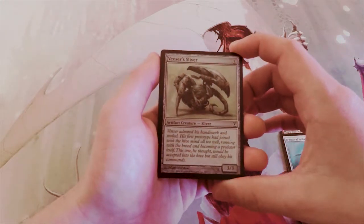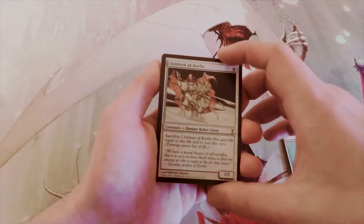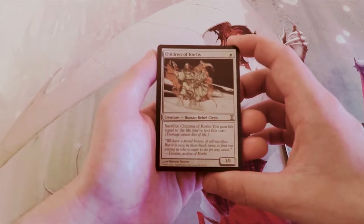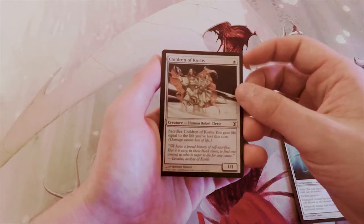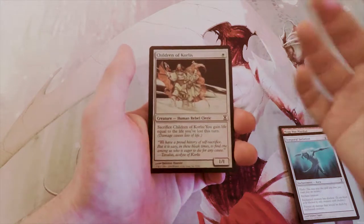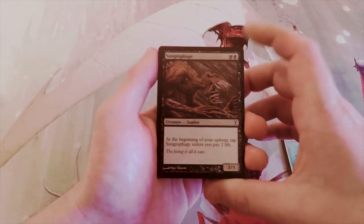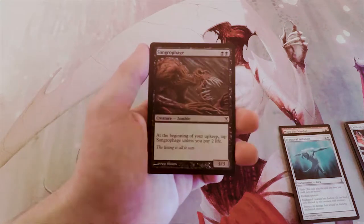There's a 3/3 Sliver for five, which I don't think is good. Children of Korlis is a 1/1 for one — you can sacrifice it and gain life equal to the life you've lost this turn. I don't mind this card; generally I don't like life gain that much, but in limited it's at its best, and you could actually save yourself quite a bit with that ability.